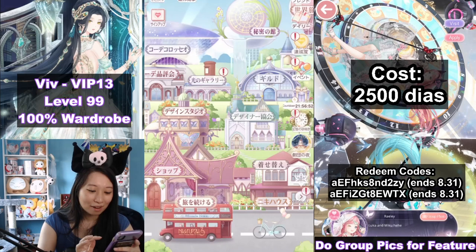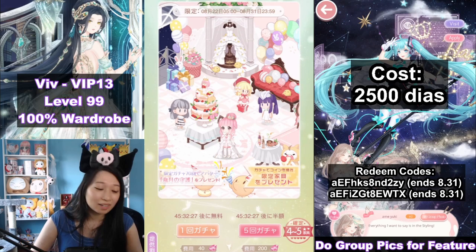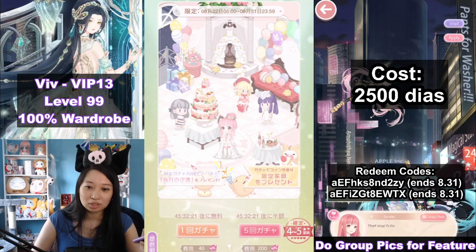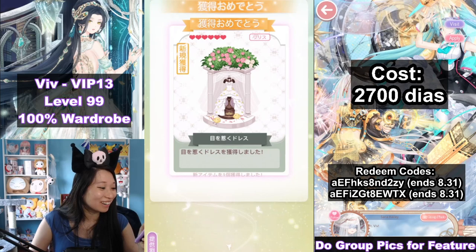However, I am not done yet. I need to go back in and get this white star sea dress. That was 2,500 diamonds to get the Nikki chibi in the white star sea dress. Let's do another 200 diamonds — that's 2,700 total. Come on — oh! First one. Six star. Star sea dress. Woohoo!